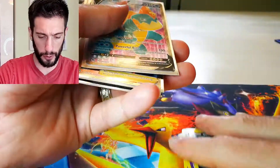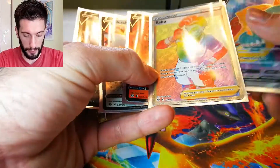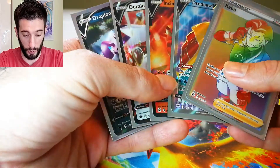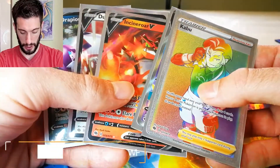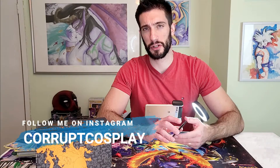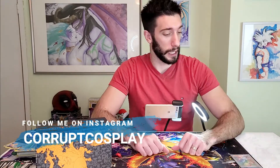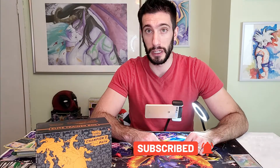We did have quite a few full art pulls. We got a secret rare — a nice rainbow holographic. We had 14 packs and we ended up having five full art cards, which is not bad at all. We got Caboo, Drapion, Incineroar, and Trapion. That does it for today's video — it was just a short one, but I just wanted to open up some more packs and I think we did pretty well. If you liked the video, make sure you hit that like button below, and if you subscribe you can keep an eye out for new videos coming soon. Thanks for watching — have a good day, bye!